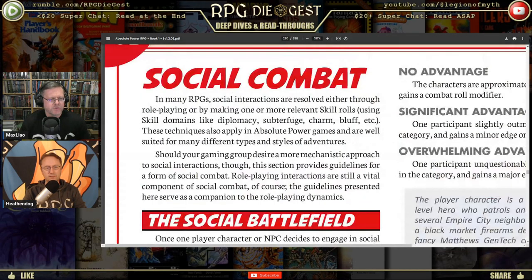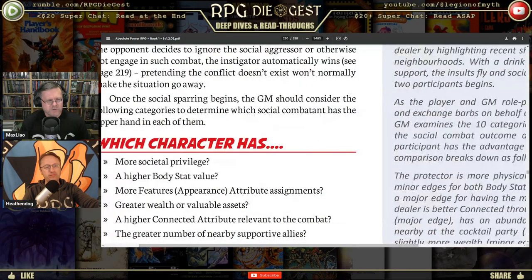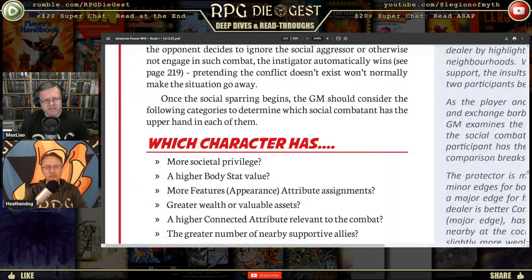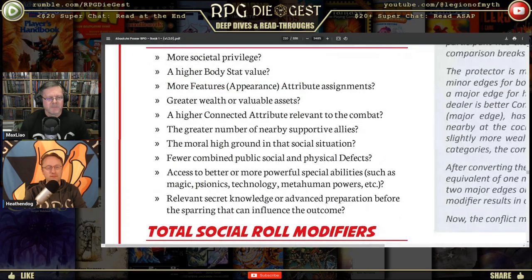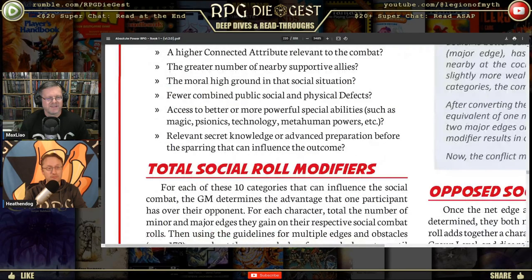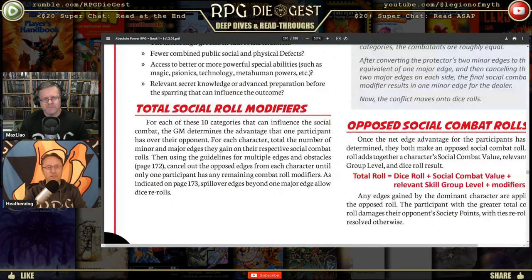Social combat — the social battlefield. Once social sparring begins, the GM considers categories to determine which social combatant has the upper hand. Categories include societal privilege, a higher body stat value — because big and strong people tend to get their way — wealth, moral high ground, and others. For each of ten categories, the GM determines the advantage one participant has over the other, totaling minor and major edges.